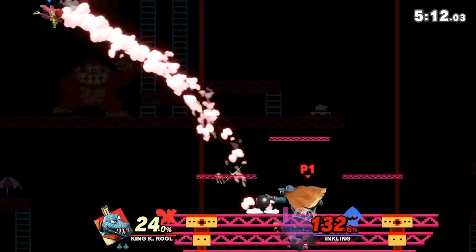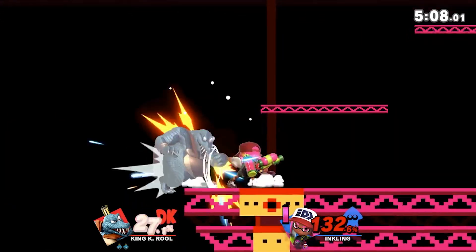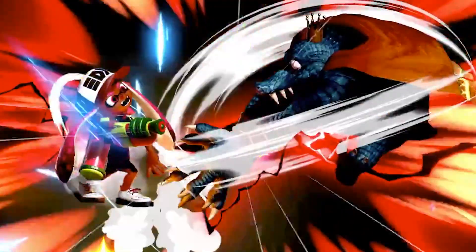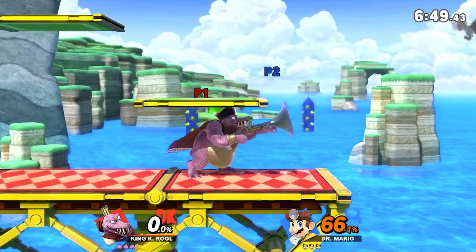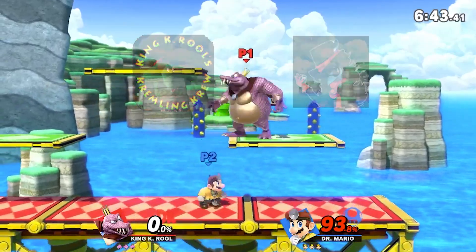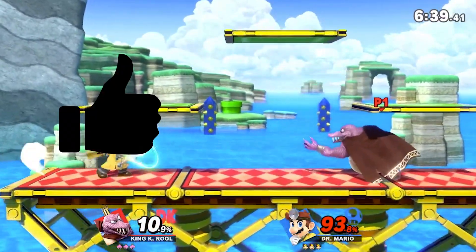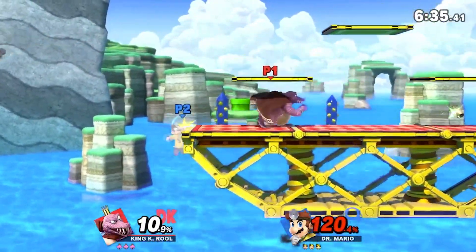Now you have learned the ins and outs of your trusty Blunderbuss. Go out and set sail with confidence, knowing how to best any lily-livered folk you meet at sea. Big thanks to the King K. Rool Discord and Plague von Karma for looking over the guide during production. Links to their stuff can be found in the description. Like and subscribe if you want to see more.